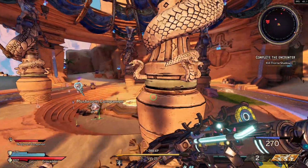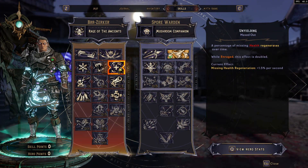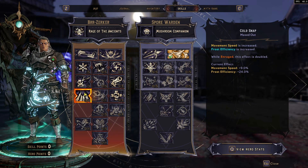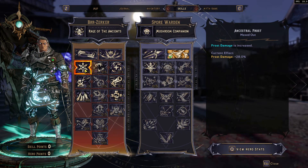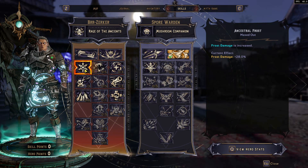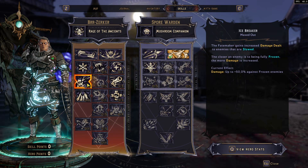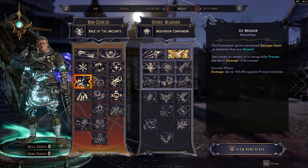I have a couple of other skills that are going to buff up what the enraged state does. For example, it increases my health regen, I do bonus frost efficiency that's doubled when enraged, and I have increased reload speed. I also have Ancestral Frost which increases my frost damage, and one that gives me more damage to slowed enemies — the closer they are to being frozen, the more damage I do to them.